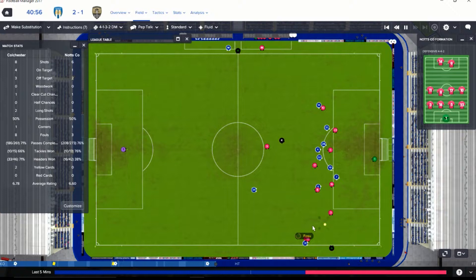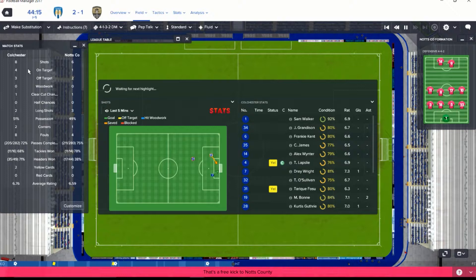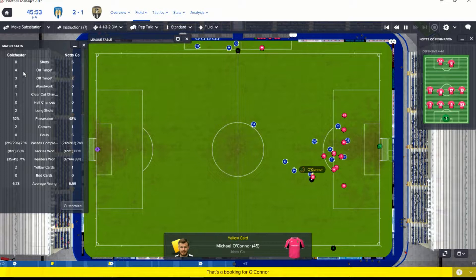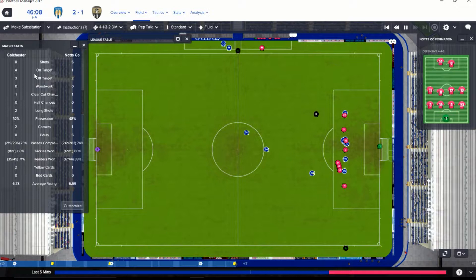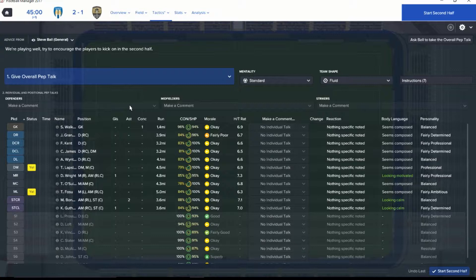Why did we shoot from way out there? I have no idea. Corner kick — keeper makes a nice save. We've brought the possession up to 50%, so we're even. One clear cut chance for each side. 50% of our shots are on target. They say if you get it into the box, 60% is about the best you can hope for — but that's just going off what I'm reading, and that's with any style.